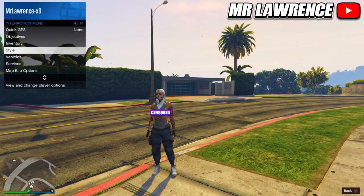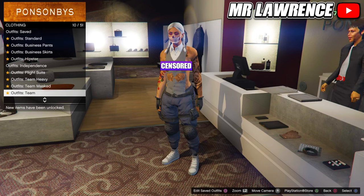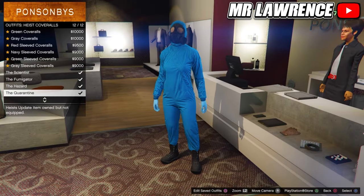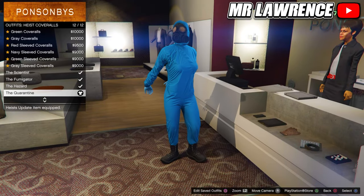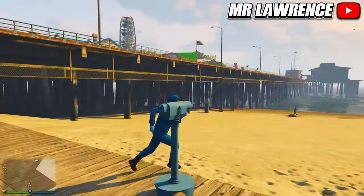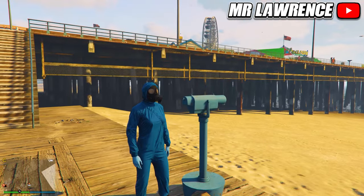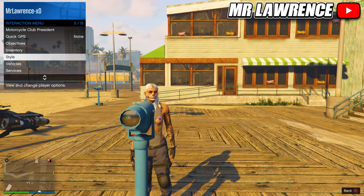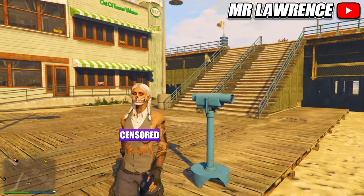Now go to a clothing store, then to the outfit section. Go to heist coverall outfits and equip any of the last 4 — so one with a gas mask. Then go to the beach and find a telescope. Run by the telescope and spam right on the d-pad; your character shouldn't look into the telescope. Then equip the modded outfit that we saved in our first slot. Walk away and the gas mask will transfer onto your outfit.